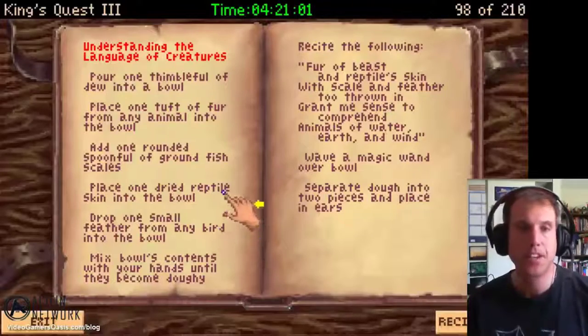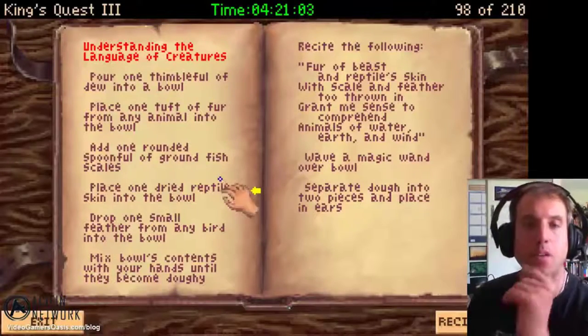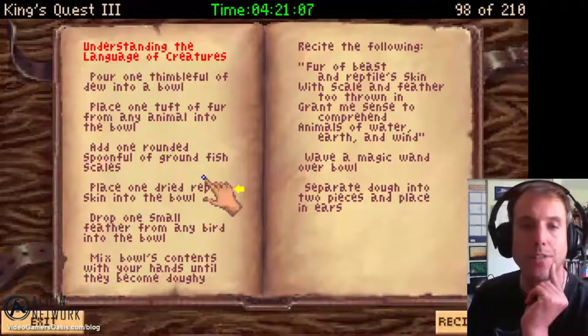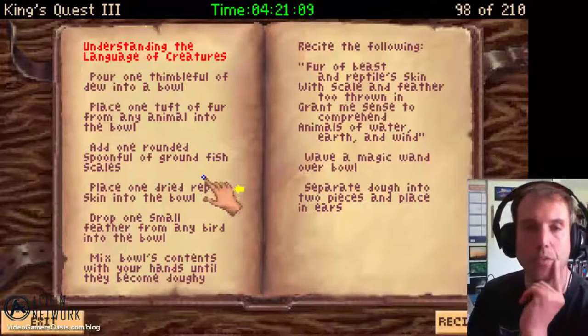In this episode of King's Quest III to Heir as Human, I show you how Gwydian can learn to talk to the animals with a magic spell.